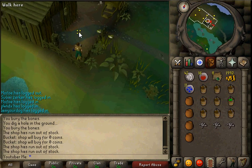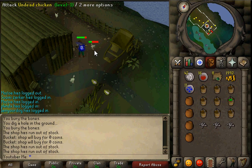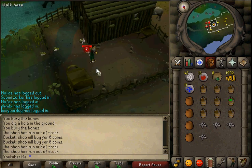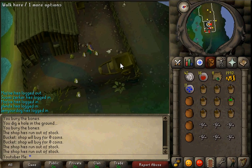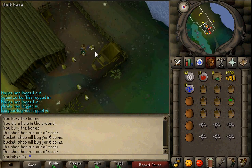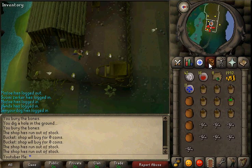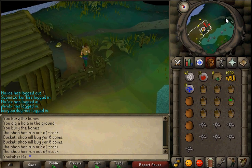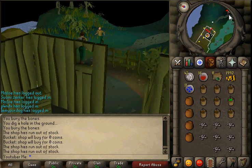I'll go ahead and fill up my inventory full of bones. I'm using a Mithril Scimitar. I'll get one more after this. You guys can pick up all this stuff — your choice. I was gonna start this video but I forgot the Ghost Speak Amulet. So yeah, you guys really do need the Ghost Speak Amulet.